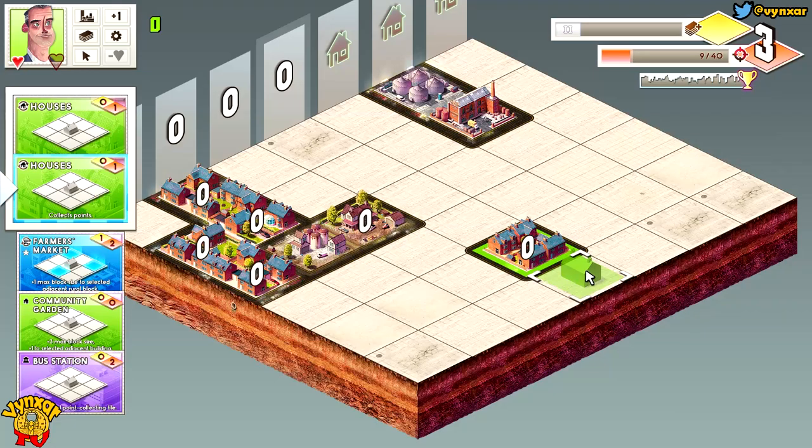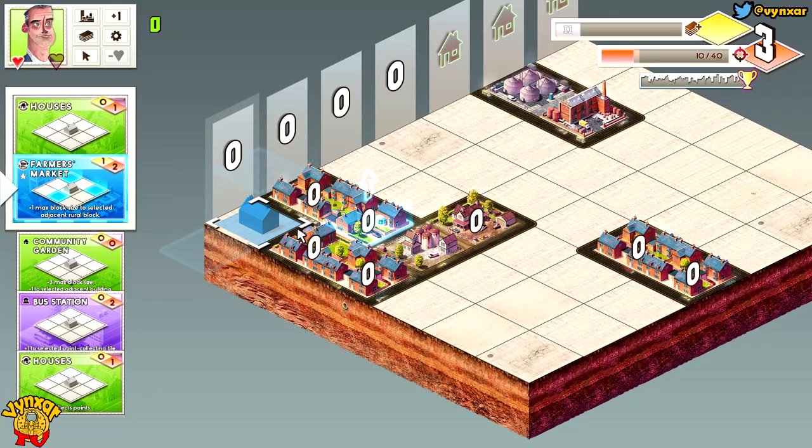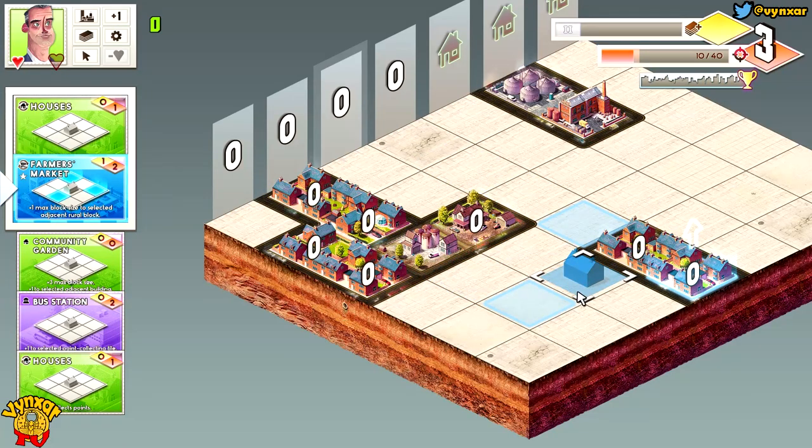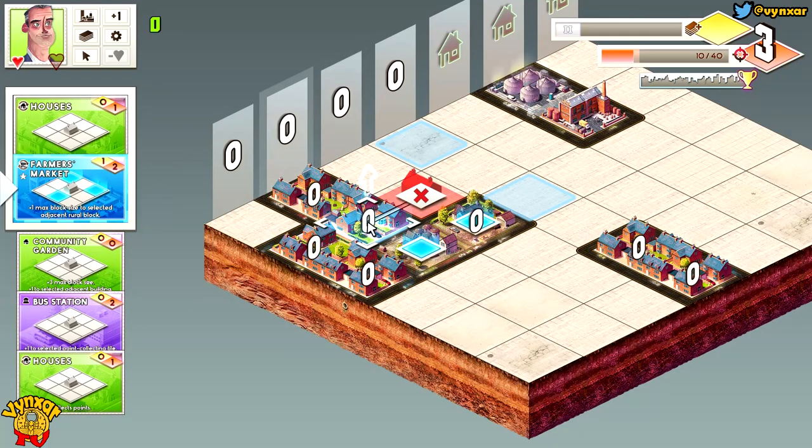Maybe with a bit of luck it will allow me to make one little point here, but it's not going to be enough. This should be better because I could deal with two houses over there. It's not a good place here, so I'm just going to add one — maybe here. I cannot add that because it's only for farmers, so it's not a bad place. I'm going to add this one over there.